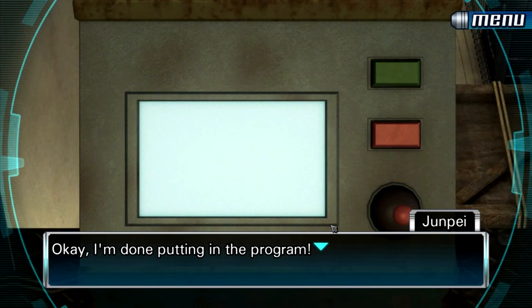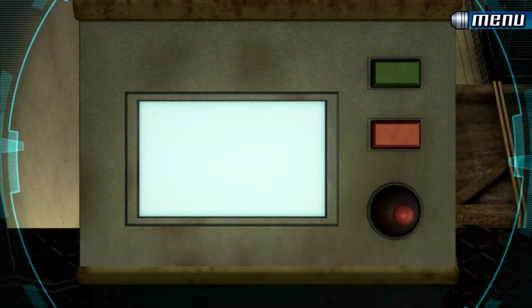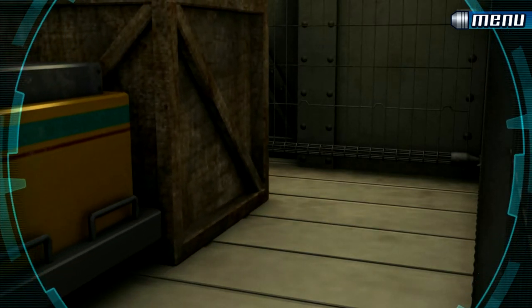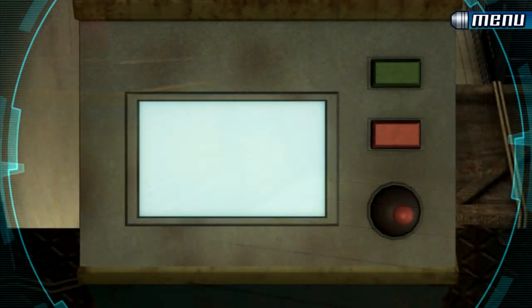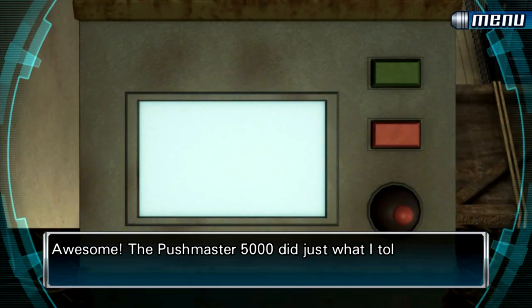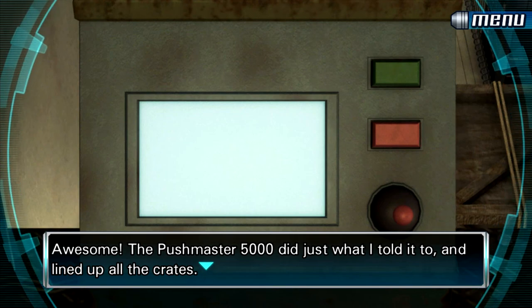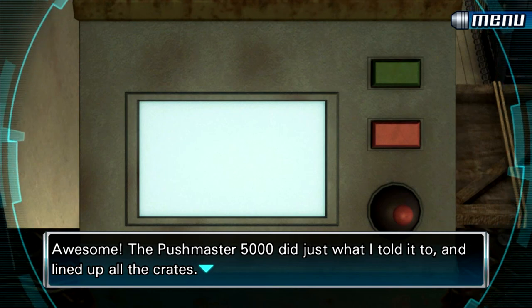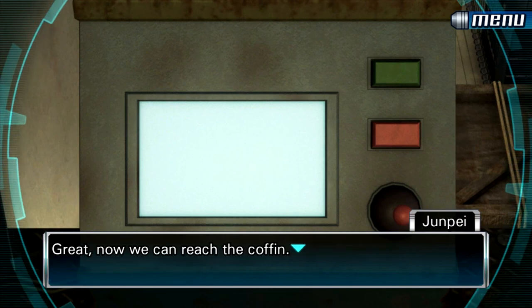Good God, this room is tough. I think we did it, though — just be quiet and watch. It's moving already. These are actually some really good brain teasers — really, really creative. This is the best room so far, except for the fact that you can't undo one move at a time, which is legitimately kind of annoying. The Pushmaster 5000 stacked all the crates. Now we can reach the coffin — we just need to climb those crates over by the fence.